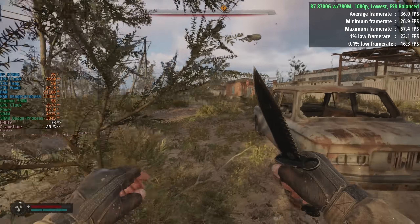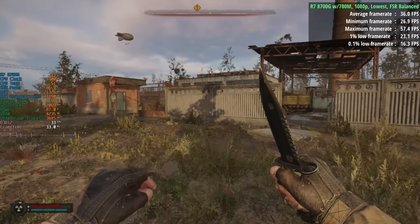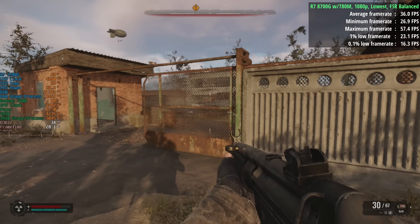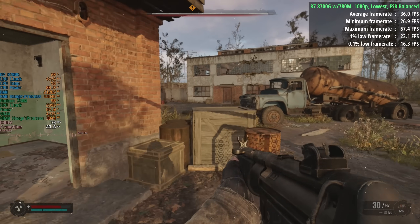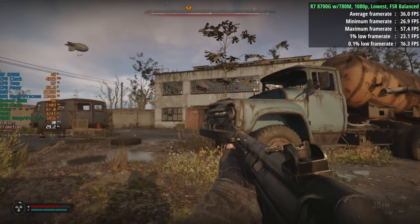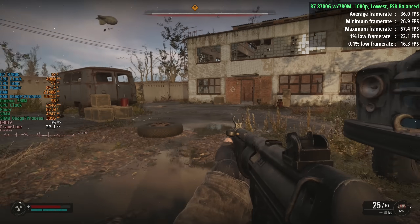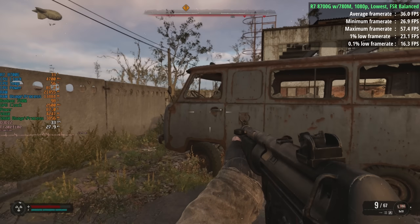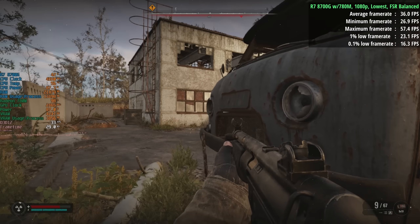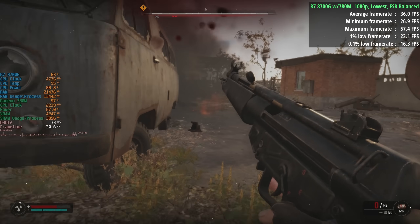As we make our way towards the main building — I intend to check out that airship in the sky at some point — we'll clear this zone of enemies. Everything is a lot more visible now. At this point we were seeing 25-26 fps yesterday with the minimum specs (Ryzen 1600X and GTX 1060), and the 8700G seems to be holding a bit more steady in this intensive situation, still seeing 30-plus fps as the gunfight heats up.